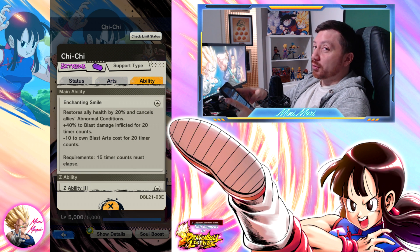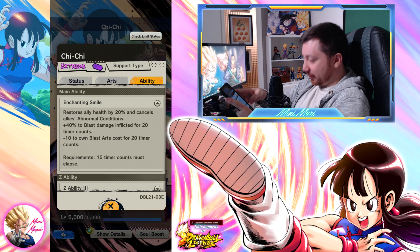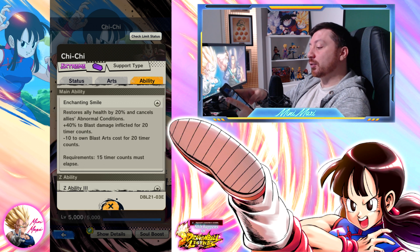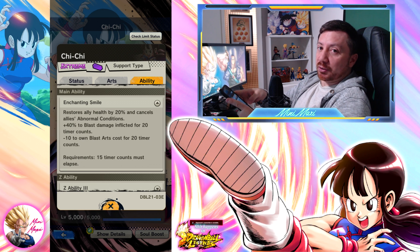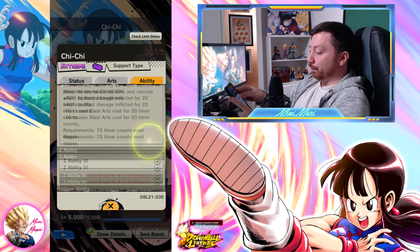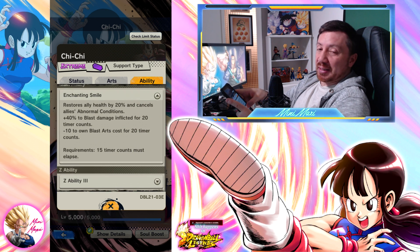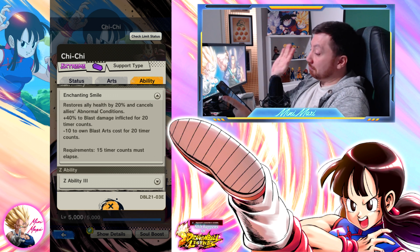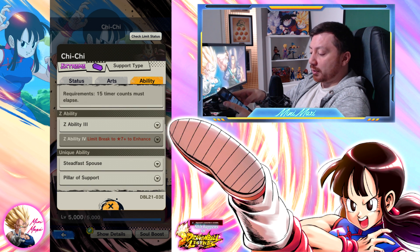The main ability restores allies' health by 20% and cancels abnormal conditions — wonderful main already. Then 40% damage inflicted for 20 time counts, and minus 10 to blast ki cost, which brings it down to 19. So you can do like 3 to 5 consecutive blasts. If you do main ability, then a blast, then a green card, and pick up another blast, it could do quite some damage.